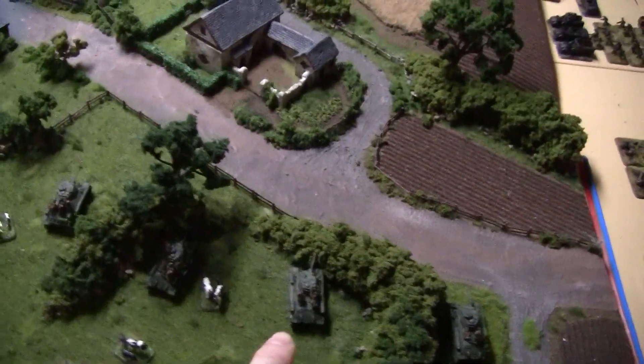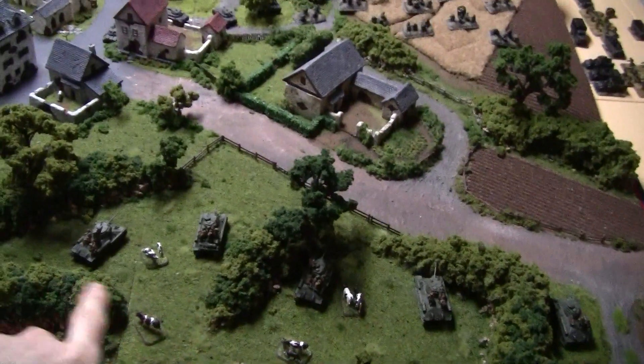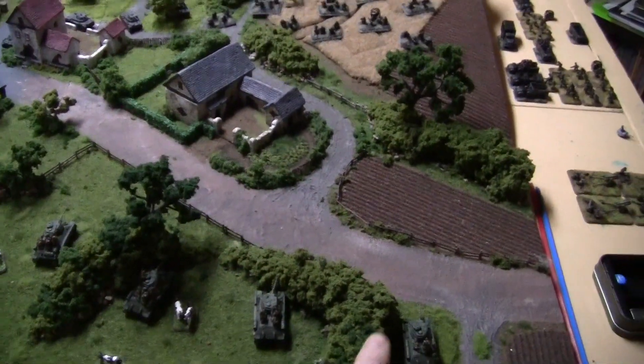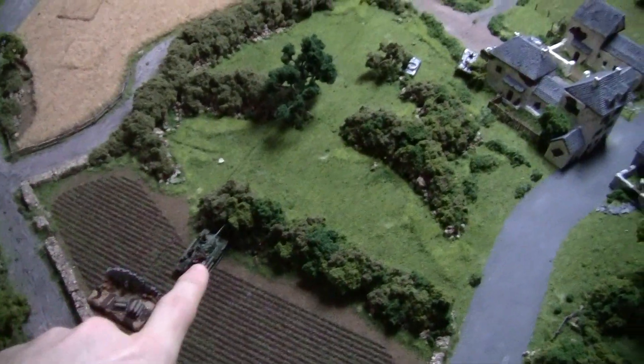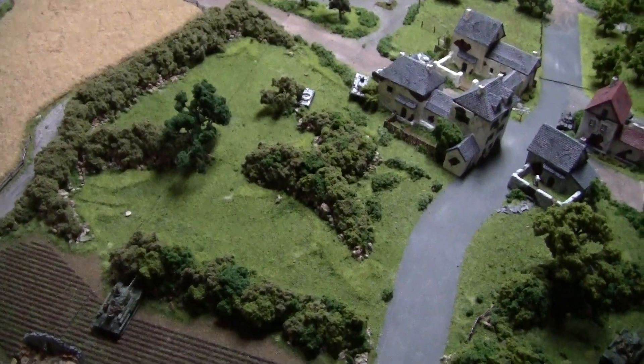So that was the German turn. Here this tank stayed still, this tank stayed still, these two sort of moved up, this one moved up as well - with Hen and Chick they were unable to fire. Put a main gun shot in there, didn't do anything. This guy couldn't shoot because I'm in the area terrain here and he couldn't shoot through the two linear obstacles. The HQ stayed stationary and he popped that martyr right over there.